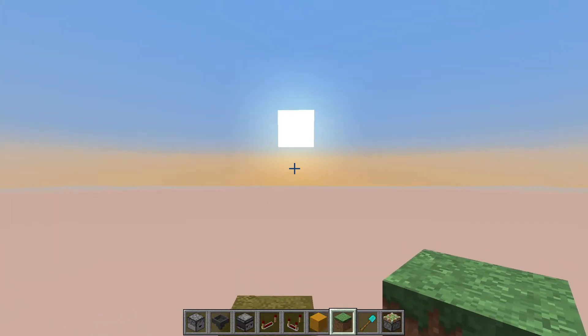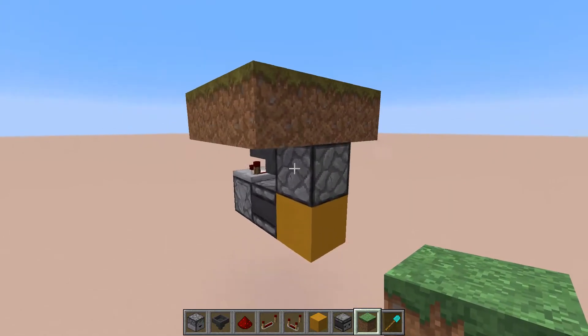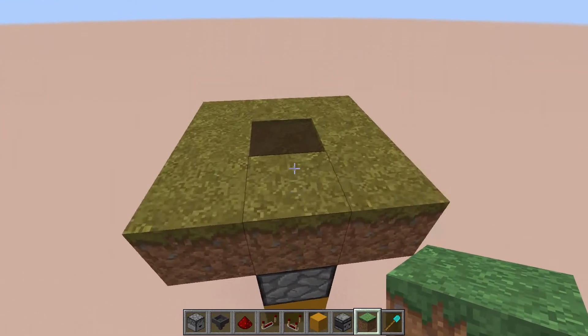Now let's check out the redstone behind this contraption. As you can see the redstone is very compact, just coming in at 6 blocks volume without the ground and 9 blocks volume including the ground up here.